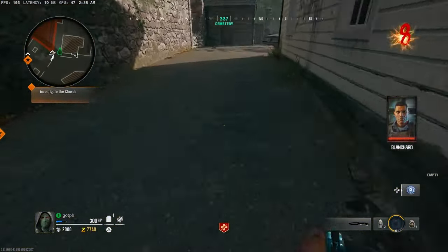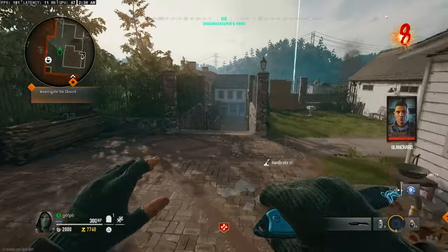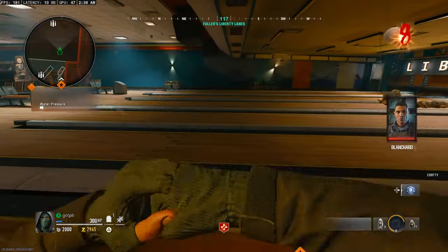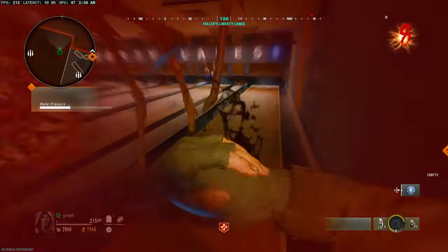To the left of the graveyard is the tool shed. Come over here to get the first piece of the jet gun. Then head to the bowling alley for the water valve step, which is kind of a grueling step — the zombies will semi-spawn infinitely and skip around.